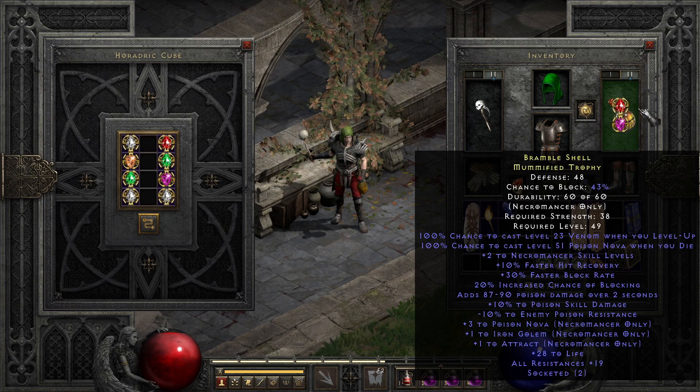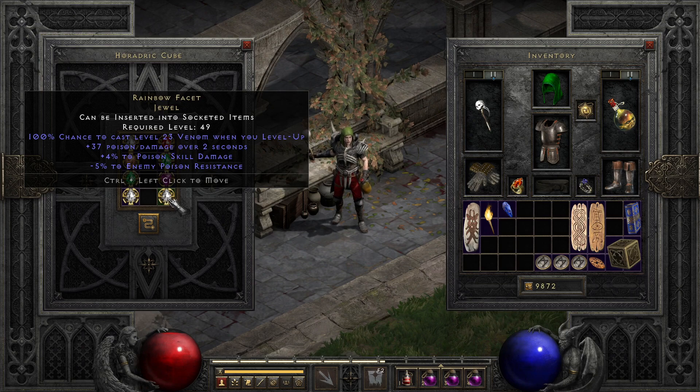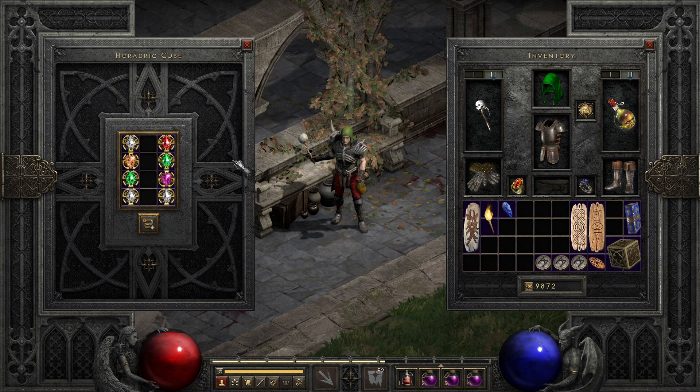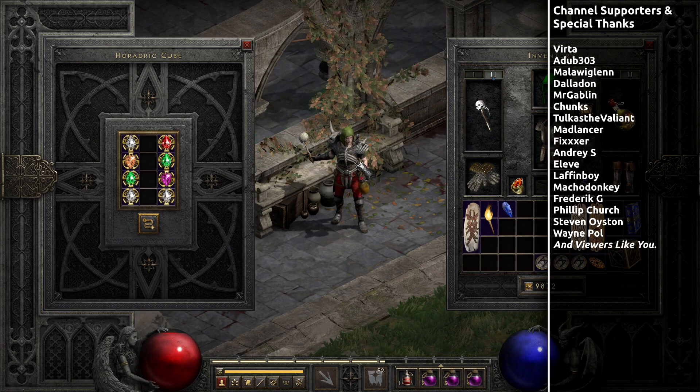Despite being limited, these special uniques are still quite useful and powerful, and I really hope that with the development of Resurrected they hopefully will add more, but only time will tell if that comes true. If you could add some unique charms and or jewels, what would they be and what needs would they fill? Mention them down below, and they might actually make their way into a suggestion video I have planned.